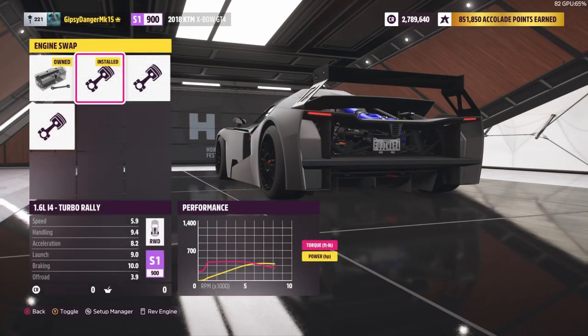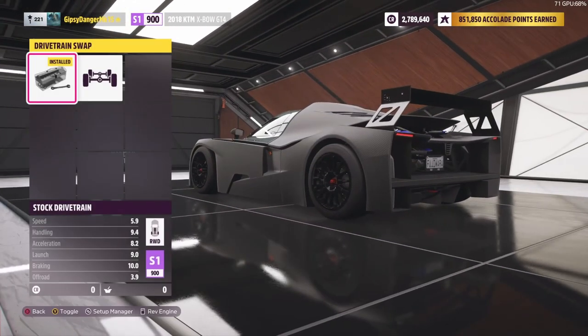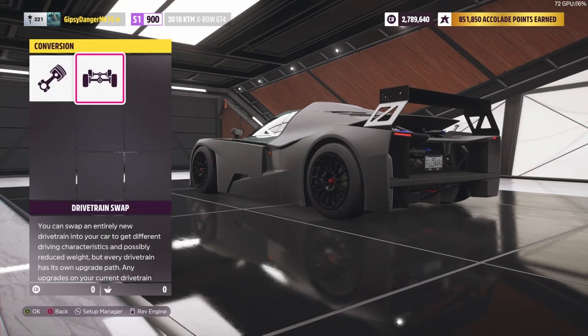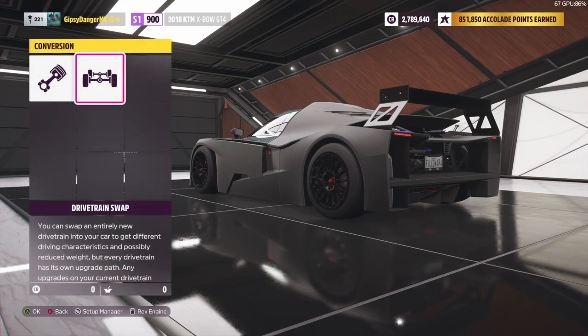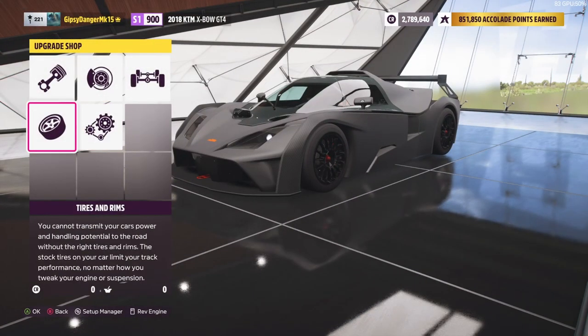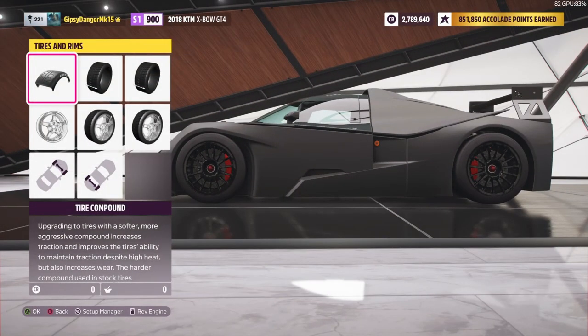We put the inline Ford 1.6 liter turbo rally engine in it. We did not make it all-wheel drive — it's still rear-wheel drive. You could make it all-wheel drive, but it would only slow you down because there's no way to get this thing to S1 900 exactly from where it is now. That, and you don't really need to.